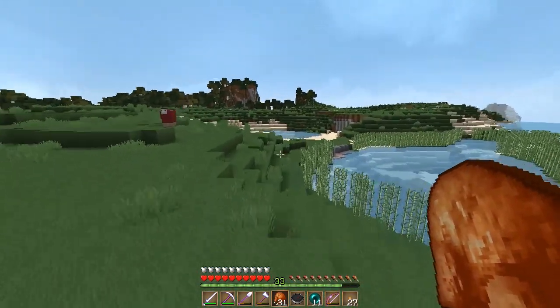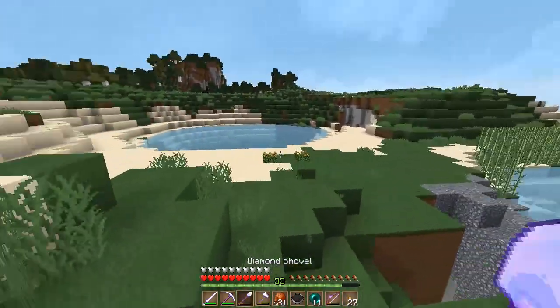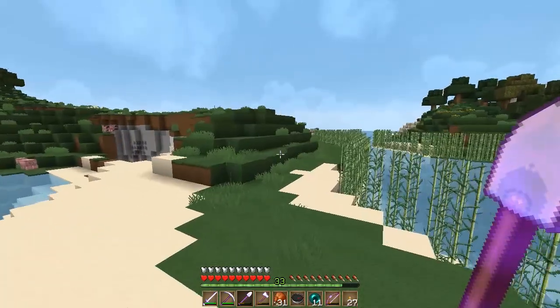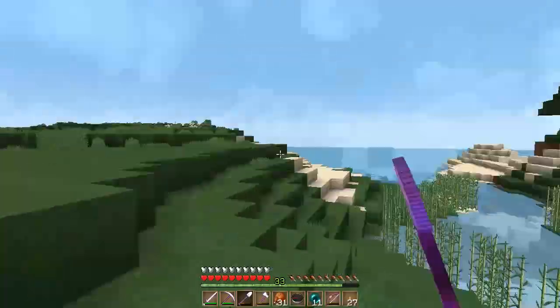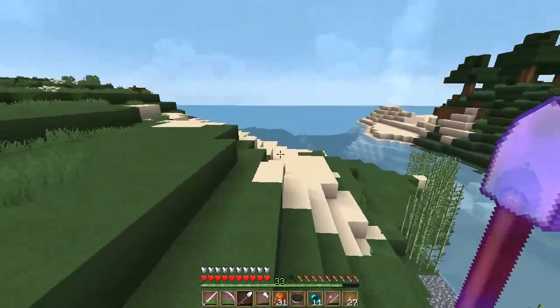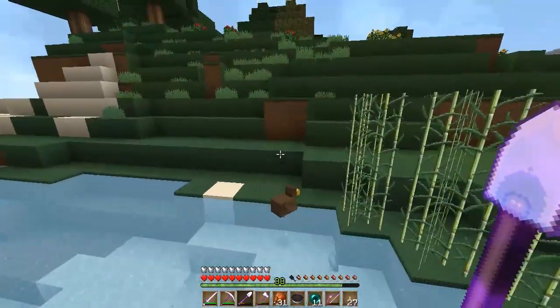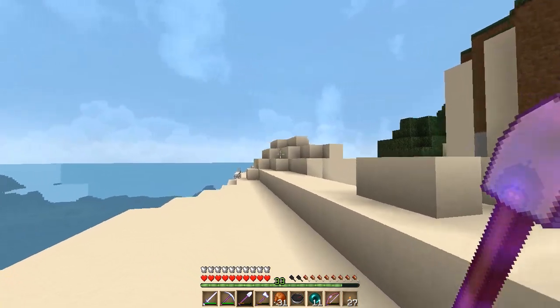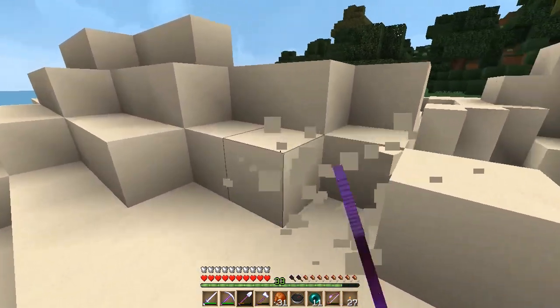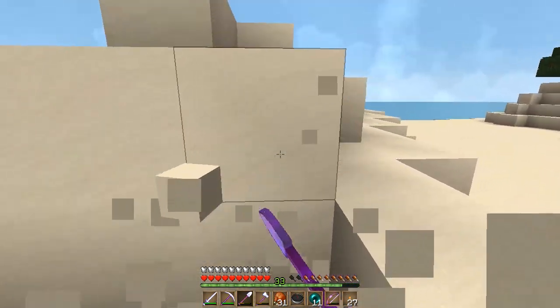There's loads of sand right there so I'll grab that quickly. Plan today — oh, I forgot the iron blocks. I wanted to bring iron blocks to make the beacon. So I'm going to gather the sand, get the iron blocks, and then come back and make the beacons. I'm being a noob today, super unprepared.